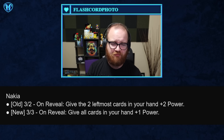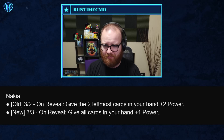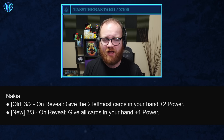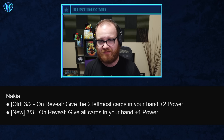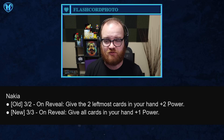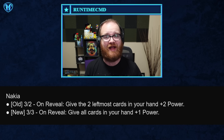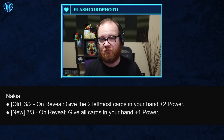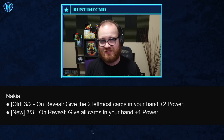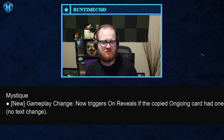Our next change this patch is a buff to an underutilized card. The existing Nakia, a 3/2 that gives your two leftmost cards plus two power, is essentially unplayable. The new Nakia is now a 3/3 that gives all of the cards in your hand plus one power, and I think this new design has some potential. If Nakia is pumping even two cards in your hand that you play to the board, she's going to end up giving you five points worth of stats for three energy. Play out a single card and that's four points worth of stats — and that's before you factor in cards like Black Panther or Mysterio that give additional value for the plus one she puts on them. I don't know if this will necessarily make Nakia playable, but it definitely makes her better than before, and this is a card I'm going to be interested in brewing with.